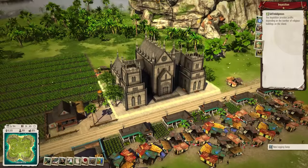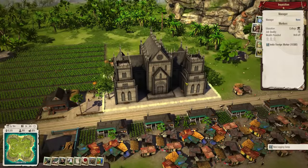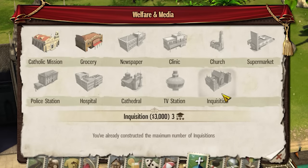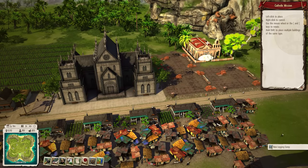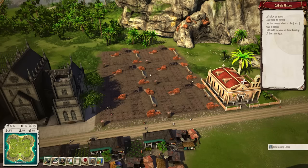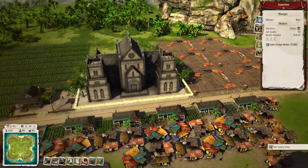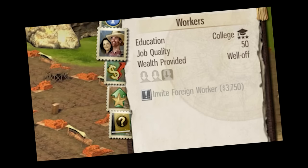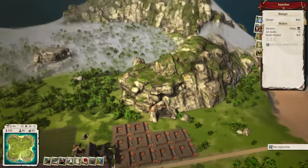We might live on a hellscape where most of the population is starving and living in shacks, but in this hellscape we have a gigantic Inquisition building which now wants us to build large quantities of churches. We're going to build the cheapest religious buildings — the lovely Catholic mission — and build as many as feasibly possible. We're putting six Catholic missions down right here, then another three, so up to ten Catholic missions. We also need to invite foreign workers, otherwise we can't run the Inquisition correctly.